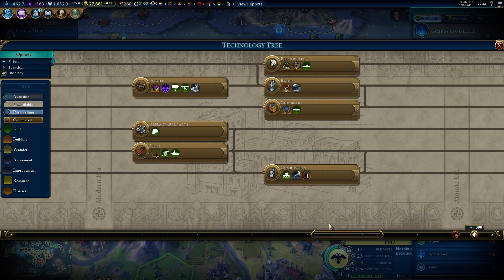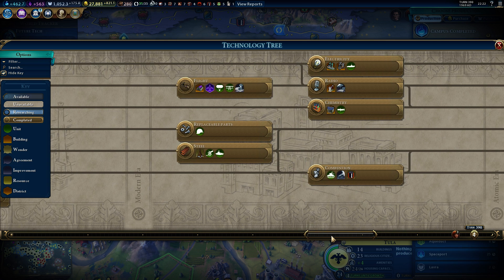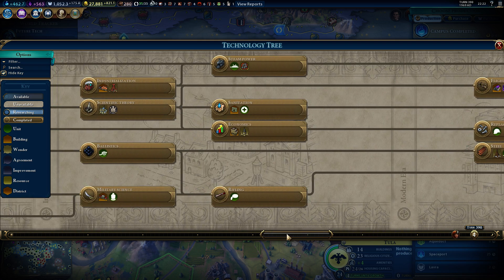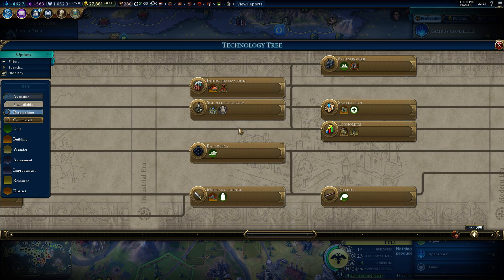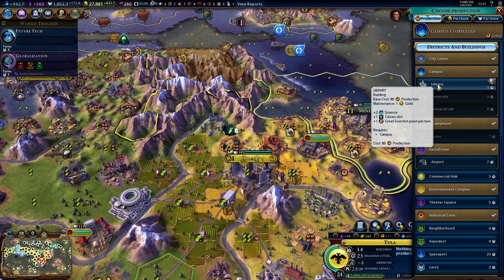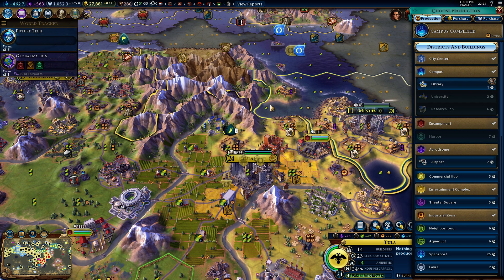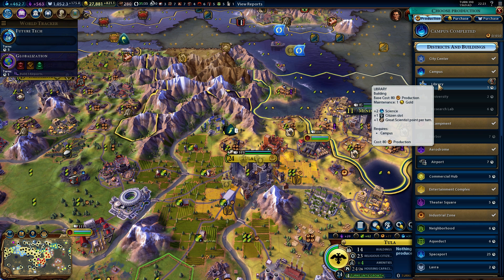So you can catch up with the computer before you are attacked. But in my game that I have put on YouTube, I was attacked already by the French on turn 39, so that was quite crazy — you can never fully protect against that. But again, in the city, you have the library here. You can see it. I'm in 1969 and turn 390, so I'm already in the future tech. I just want to show you the situation here. Two science, one citizen slot, and one great scientist slot.